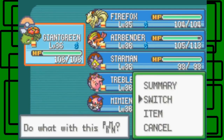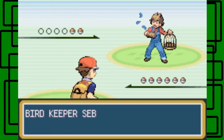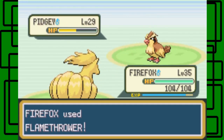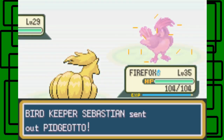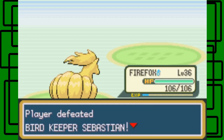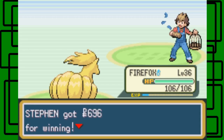Here's a Bird Keeper — I wanted to switch out my Pokemon real quick. Bird Keeper Sebastian would like to battle — he's sent out Pidgey. Let's go for Flamethrower — just blast it with fire. Pidgeotto is next — just Flamethrower on this thing, and it one-hit KOs! Nice. Firefox gets to level 36! We've defeated Bird Keeper Sebastian. Thanks for $6.96.